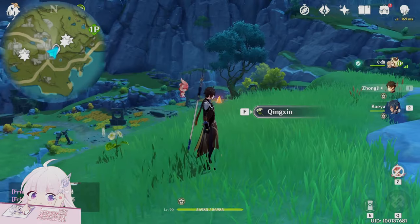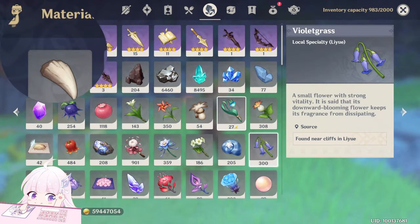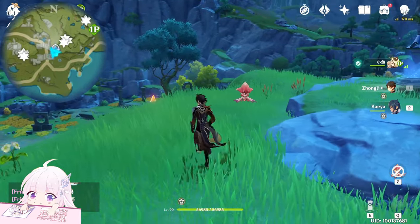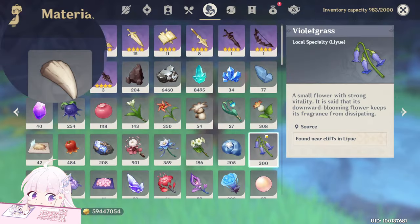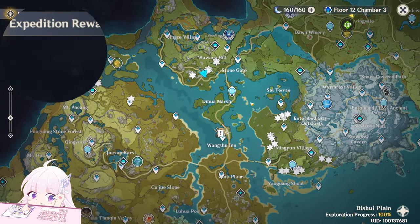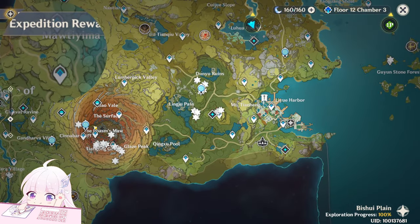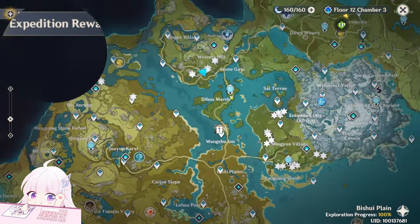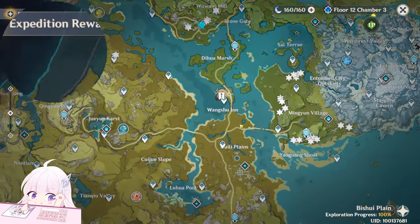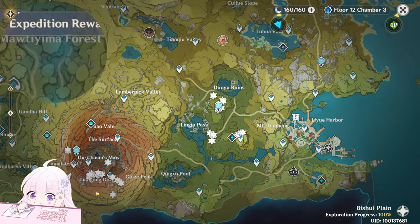Hello guys and welcome back to my channel! In this video I will show you the new farming route for the Violet Aggress, because in the second half patch of 3.6 they're gonna release Paiju, which will require this material as an ascension material. I already made a Violet Aggress farming route, but it was two years ago before the release of the Chasm — so literally at game launch. I'm here to make an upgraded version with better, more efficient routes, also including the Chasm Violet Aggress, which is really really good.